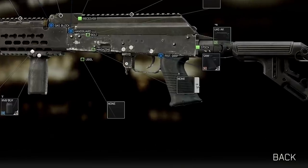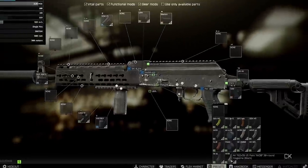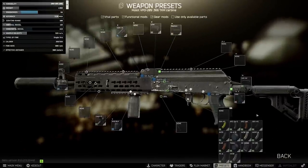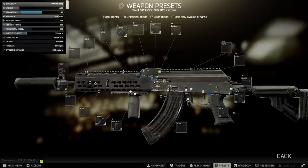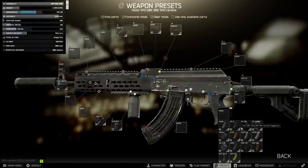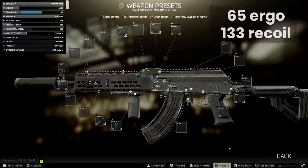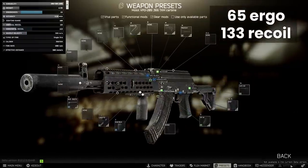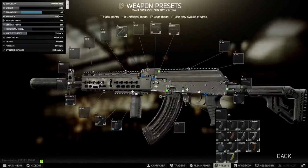The 209 takes all the magazines that a regular 7.62 AK does, which causes hilarious moments if you load the wrong type, but given it's semi-auto we don't need a massive magazine. The long 10-round mags might actually have a place if you're using it as a semi-auto DMR — the basic 30-rounders from Prapor 4 lose 4 ergo whereas the 10-rounders give you plus 7, a swing of 11 ergonomics. That would take our best build to 65 ergonomics and 133 recoil, which considering it's suppressed is pretty nuts. Alternatively on more of an assault basis you can get the 30-rounders that only lose 1 ergo from Peacekeeper 3 or Prapor 3.